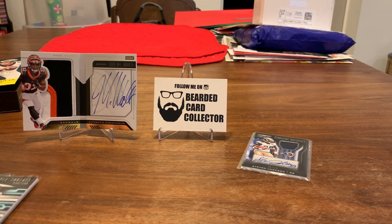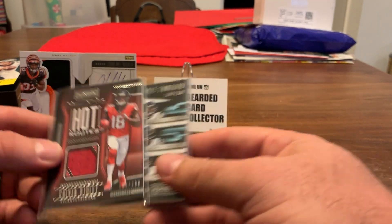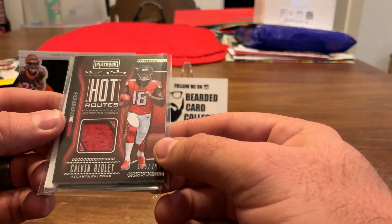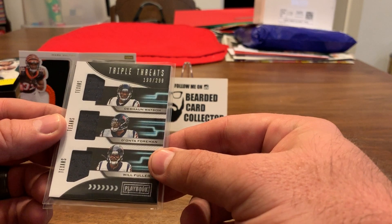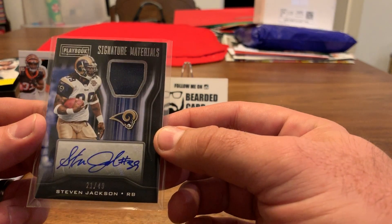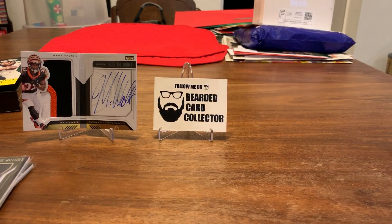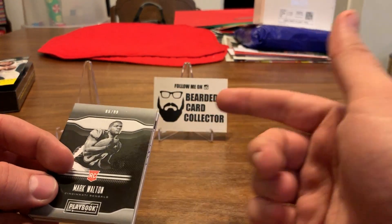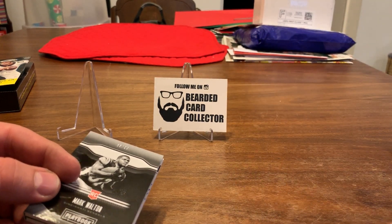I've seen some decent boxes but also a lot of snoozers. So to recap: Calvin Ridley hot routes to 299, triple threats Watson/Foreman/Fuller to 299, Stephen Jackson 21 of 49 with a game-worn jersey auto, and then the big boy — the Mark Walton booklet to 99. Thanks for watching guys!